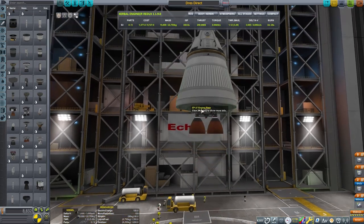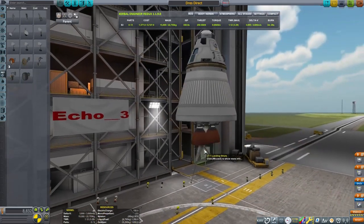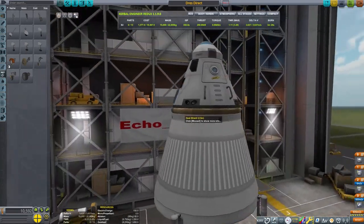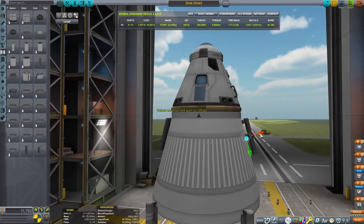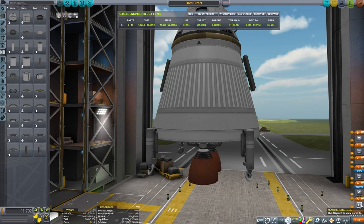As you construct your craft, I would recommend you check a delta-v map to make sure that you're actually able to complete the mission that you're intending to. Because Dres is in such an inclined orbit, it can be a little tricky. It will take anywhere from 5,600 meters per second all the way up to 7,700 meters per second of delta-v once you are in orbit around Kerbin.